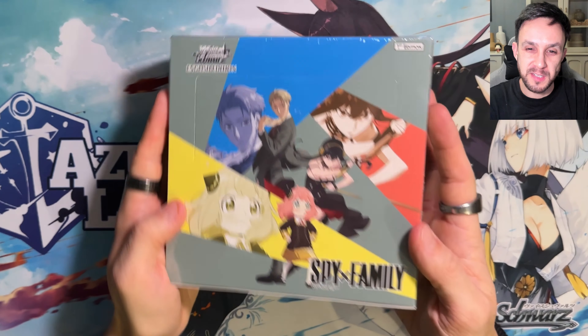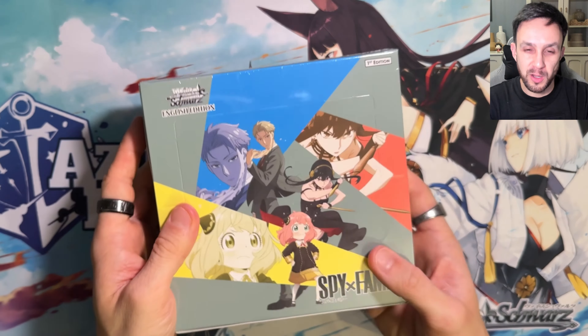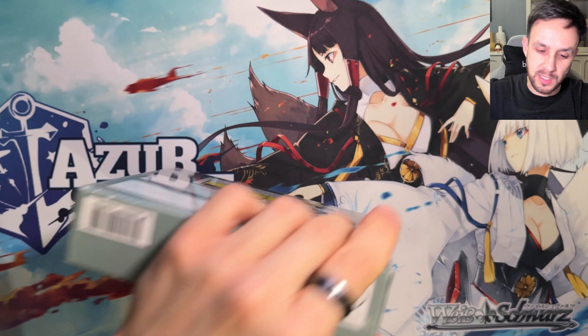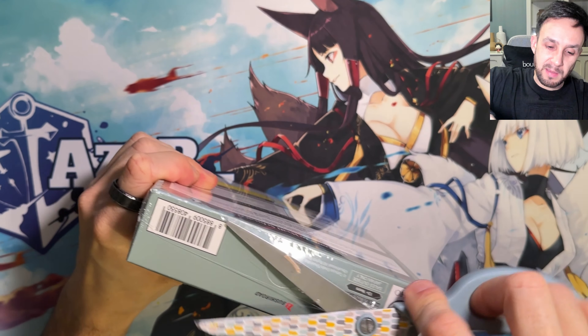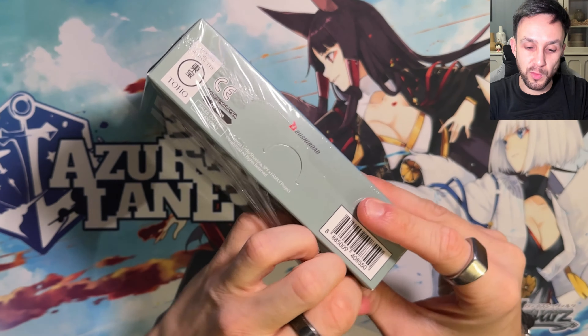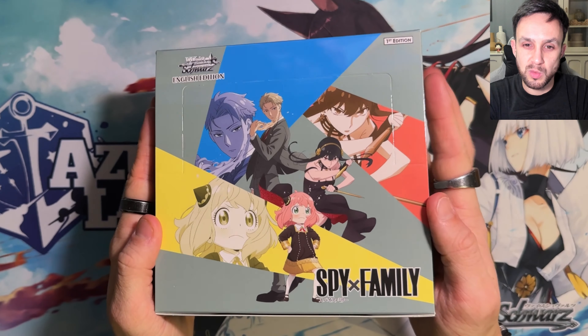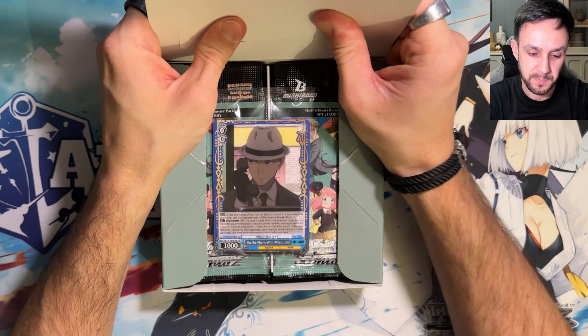What's going on guys? Welcome back to another video. So SpyX Family Weiss Schwarz English Edition has just come out. We are opening one booster box to see if I can get lucky - it's been a little while since I've actually pulled anything when I've opened the odd box here or there on the channel. So maybe I'm going to be in luck today. I actually don't know the pull rates for this set, so if you do know, let me know down below in the comments. I'm excited to open something - it's been a little while since I've opened some Weiss Schwarz. Let's see what we can get in this SpyX Family set.